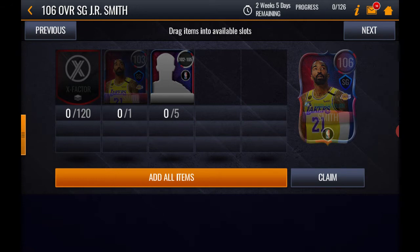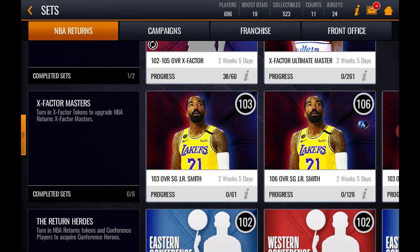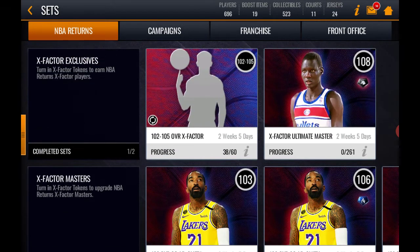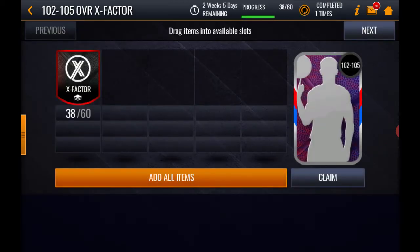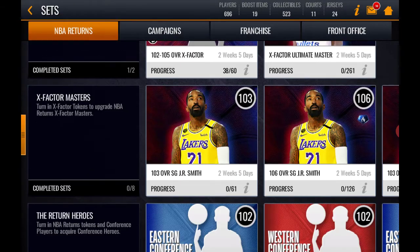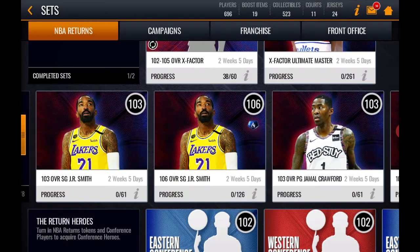The 106 set also requires five 102-to-105 players. To get those, take your campaign tokens and put them into the 102-105 X-Factor set. Complete that set five times, and those five players can then be placed into the 106 set to complete it.